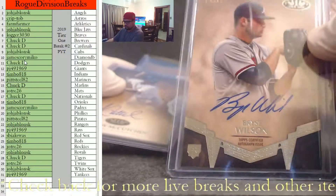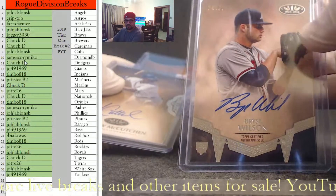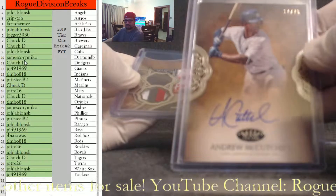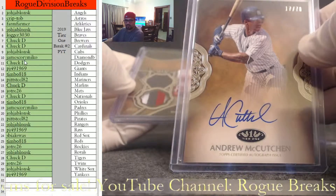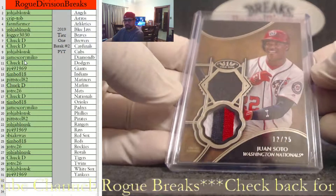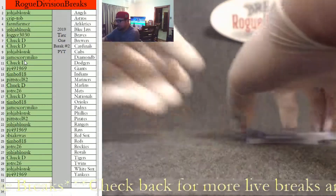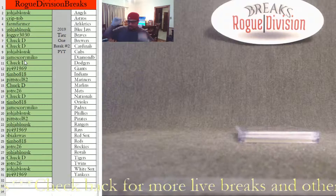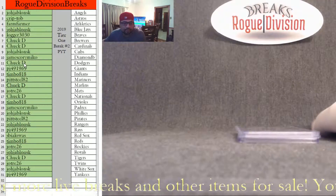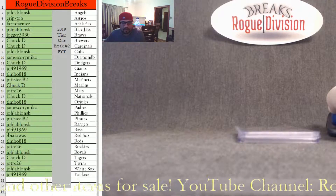So we have a Bryce Wilson for the Atlanta Braves 244 of 250, Andrew McCutcheon 17 of 70 on-card auto, and a Juan Soto — a very nice dual relic 12 of 25 for the Nationals. All right guys, that'll do it. We will have this uploaded here very soon and we will send all these cards out tomorrow. Thanks for joining us, and come back and see us and all that kind of good stuff.